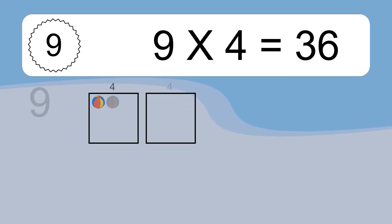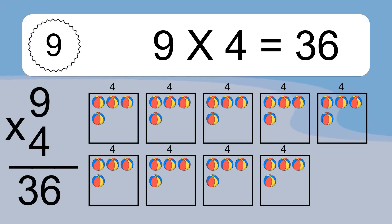9 times 4 equals 36. We have 9 boxes, and each box has 4 colorful balls inside. If you count all the balls in all the boxes together, you will have 9 times 4 balls. This equals 36 balls.